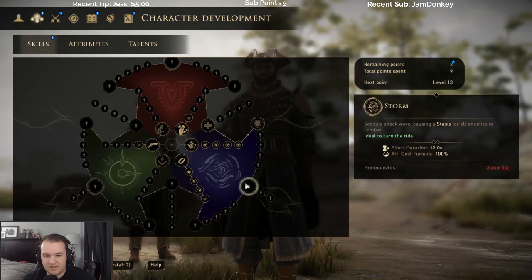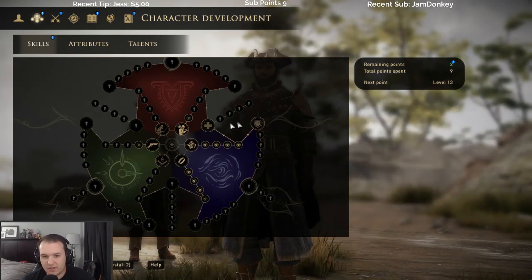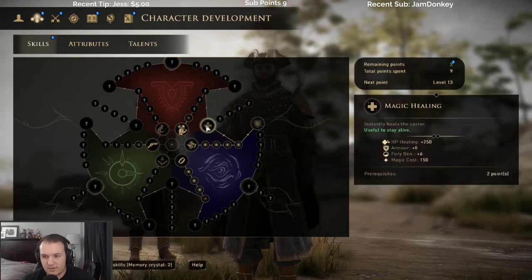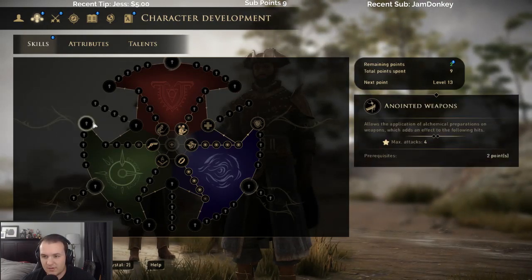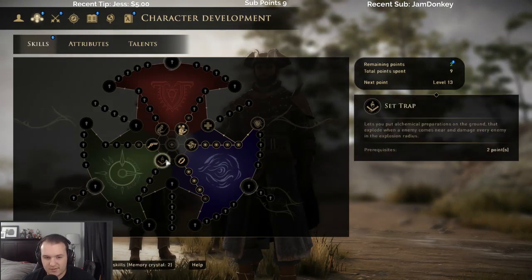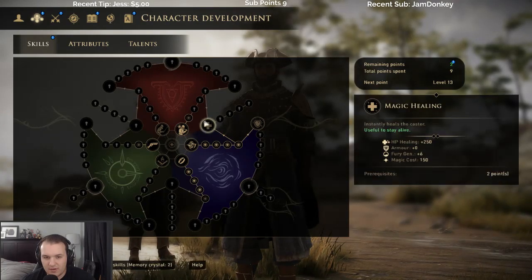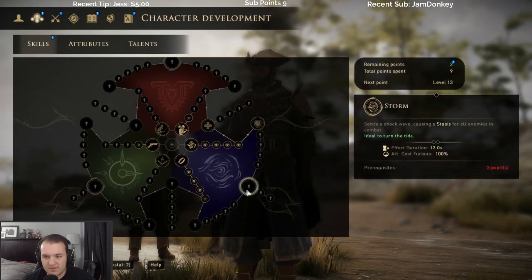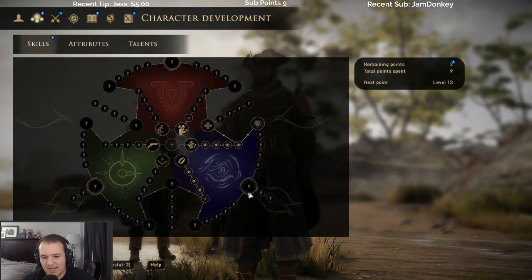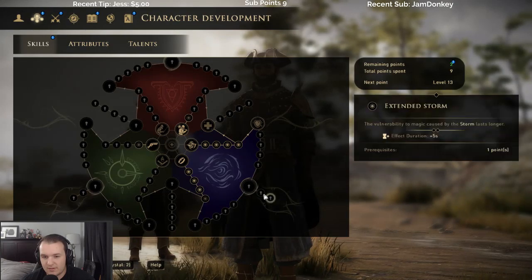Does it do any damage? Okay so it does do armor damage but not really much. That increases shield, physical armor — regenerates it. This one: magic healing, two-handed weapons, anointed weapons. Part of me kind of wants to spend abilities on other things than healing. Go towards the storm — causing a stasis for all enemies in combat. Even that doesn't really do a lot of damage.